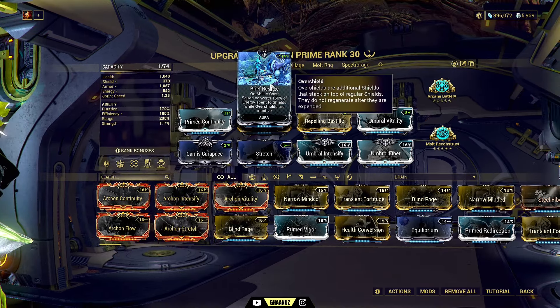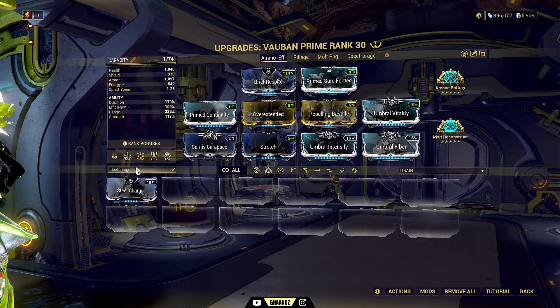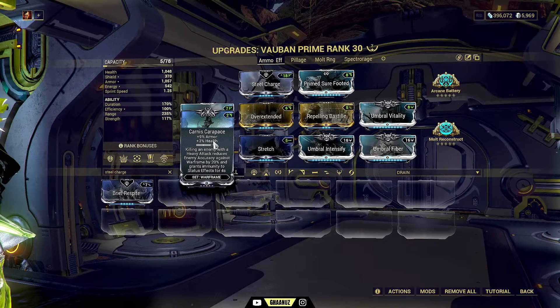For aura, I chose brief respite to give me a little bit of shield effect. If you want, you can swap it for anything — a good replacement will be steel charge. I'm also using the Karnes Karapace mod. If you use a melee weapon to kill enemies, you get immunity to status effects for two seconds — this comes up as the Karnes set bonus.